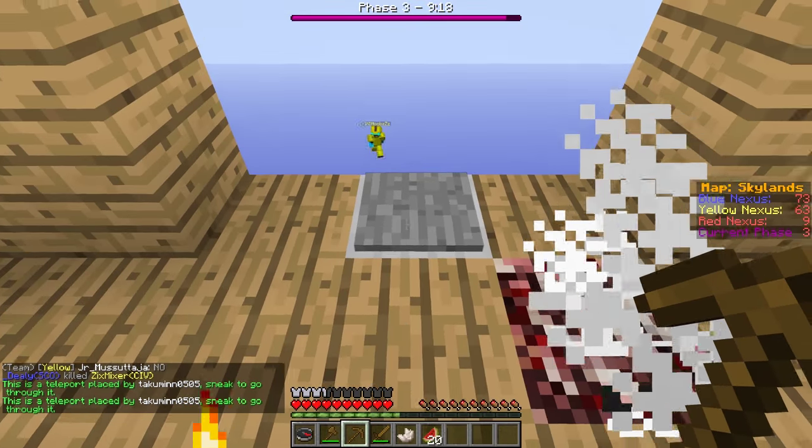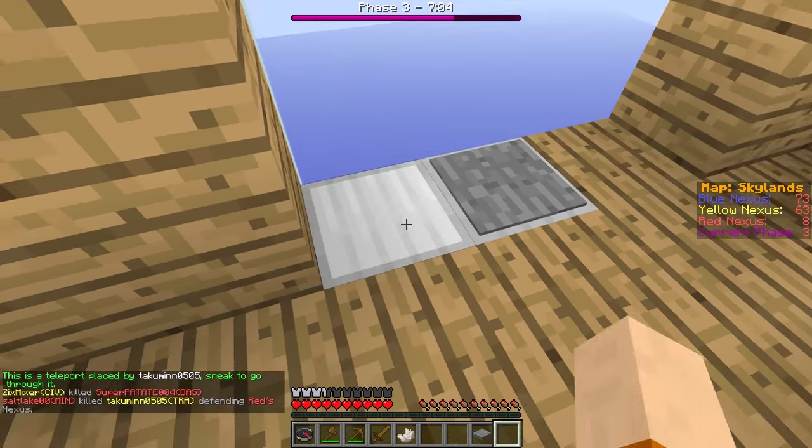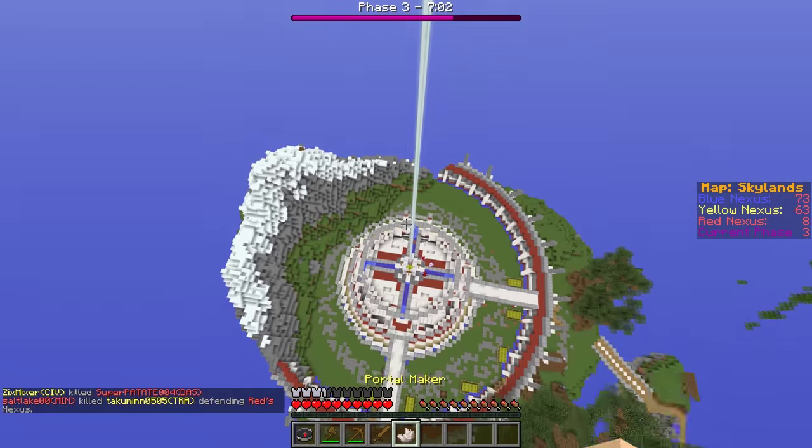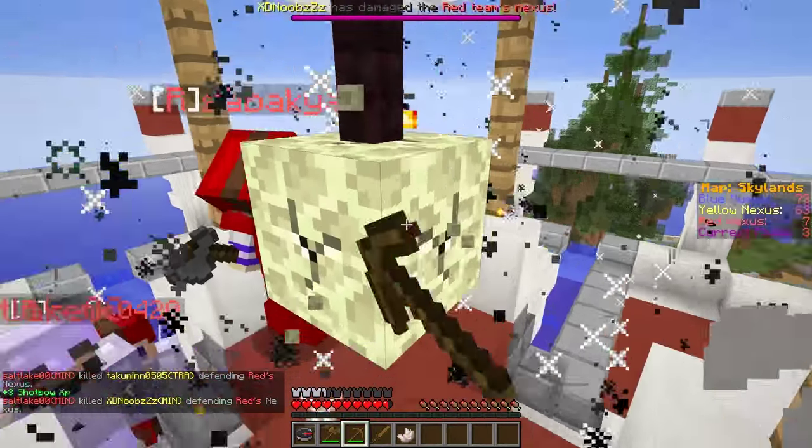A good idea is to build a sky bridge that towers over the enemy's base. Then craft a launch pad with an iron block or a redstone lamp and put a stone pressure pad on it. So when teammates come through the portal they can jump on the launch pad and get fired into the nexus without taking full damage.